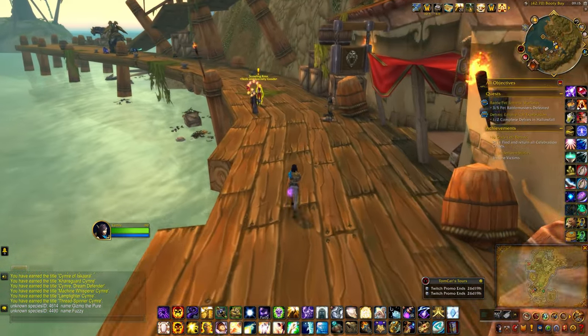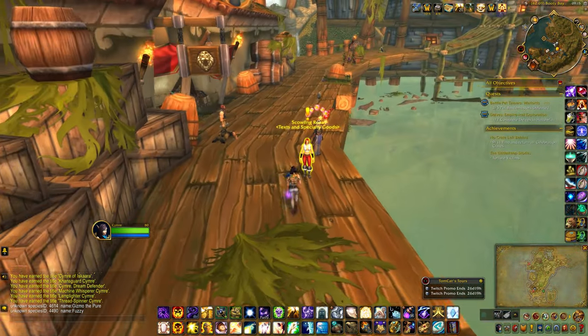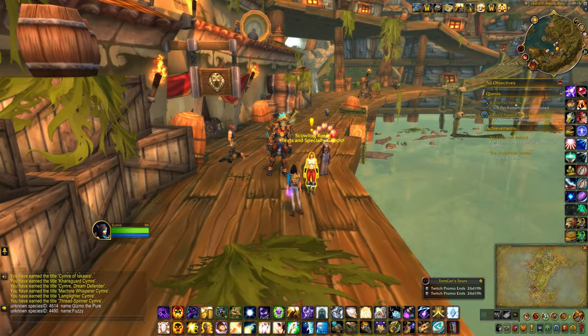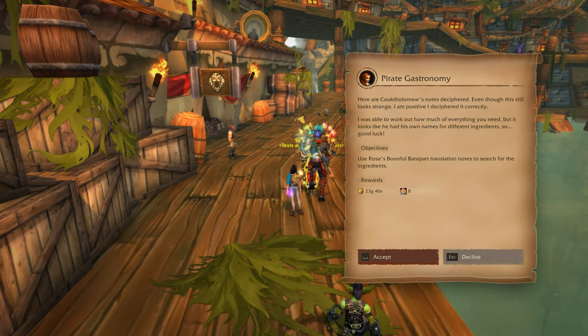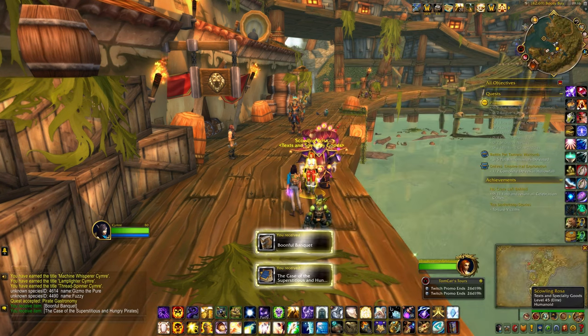Rosa has moved to a location closer to the dock. She hands over Cooktholomew's notes, now deciphered: 'Even though this still looks strange, I am positive I deciphered it correctly. I was able to work out how much of everything you need, but it looks like he had his own names for different ingredients, so good luck. Use Rosa's Bountiful Banquet translation notes to search for the ingredients. Safe travels.'